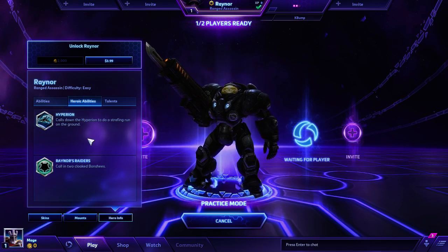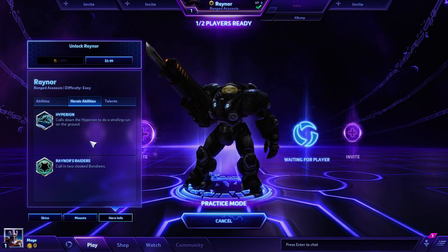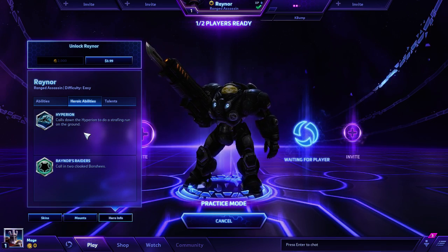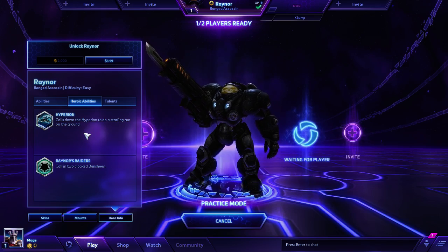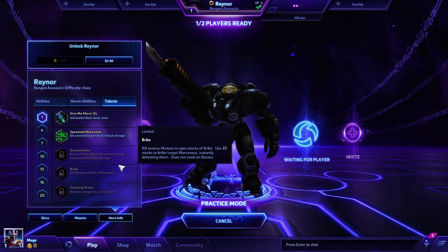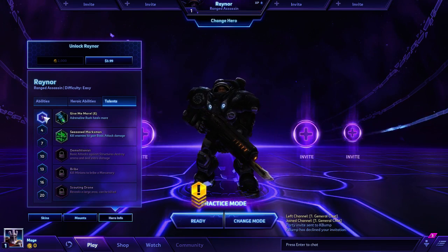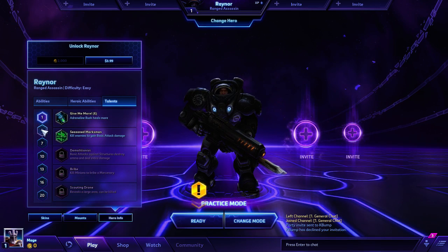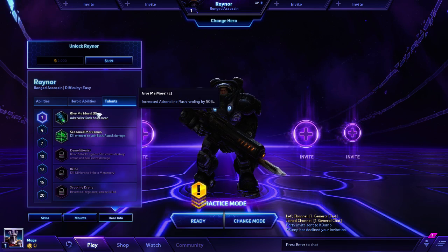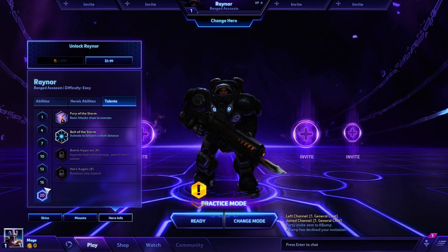You automatically start off with Hyperion, which calls in a massive battleship that actually floats above the battlefield and shoots up to four enemies at once in a big slowly moving forward line. You may get a chance to see that. And lastly, there are talents — you have to unlock these by leveling up. You get a talent at 1, 4, 7, 13, 16, every couple levels. Talents replace items, basically, by modifying your abilities in some way.